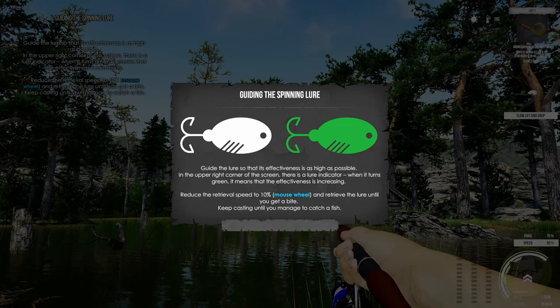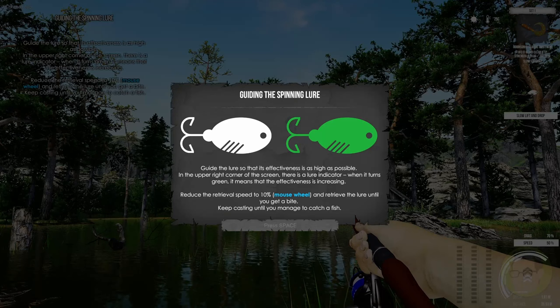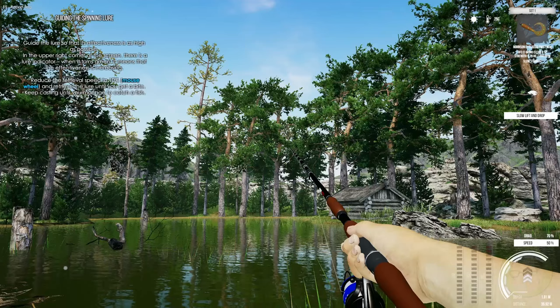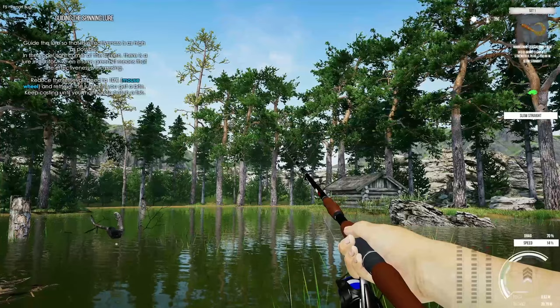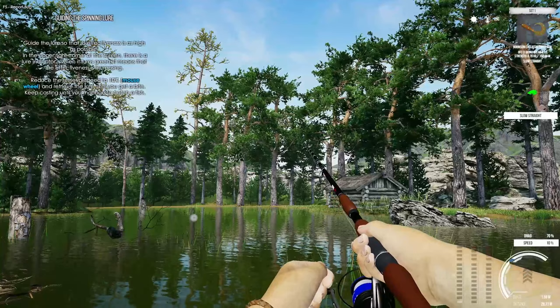Guide the lure so its effectiveness is as high as possible. In the upper right corner there's a lure indicator — when it turns green, effectiveness is increasing. Reduce the retrieval speed to 10 using the mouse wheel and retrieve the lure until you get a bite. Speed at 10 is good — it's holding the lure in the green position as well.